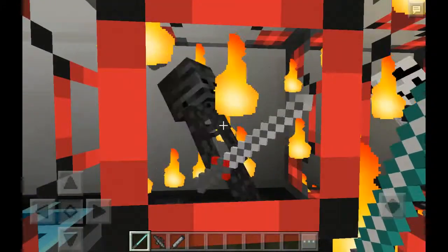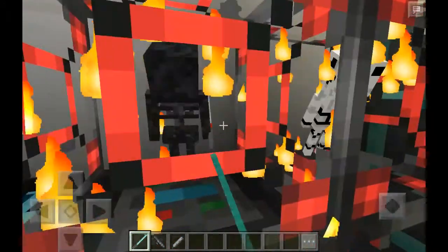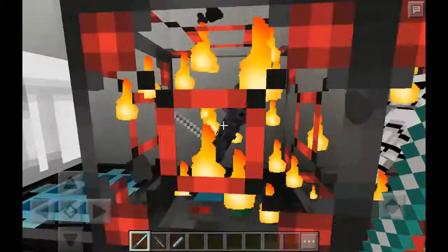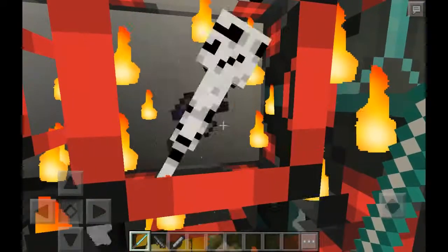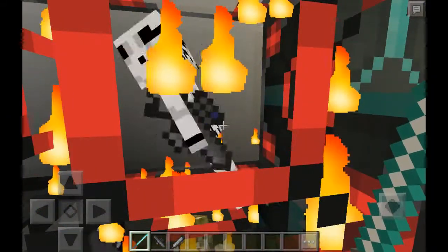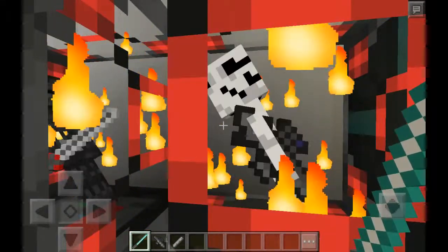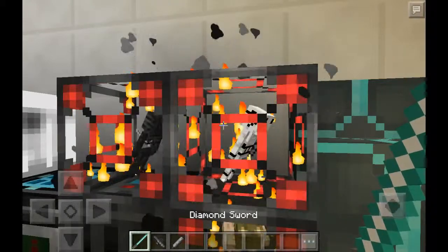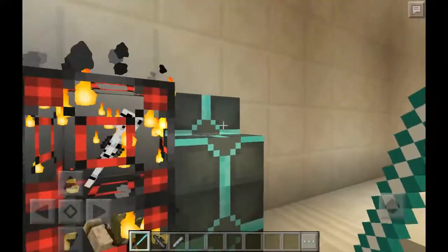We have our display cases with withers — these are wither skeletons and they have little stone swords, which is really cool. Skeletons are stormtroopers, which is just awesome — there are stormtroopers with blasters. There are also zombies as Tusken Raiders.